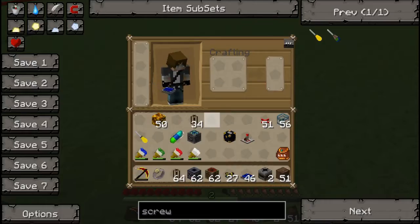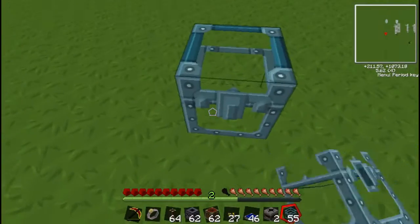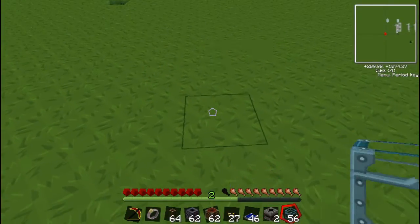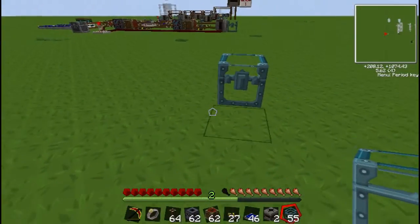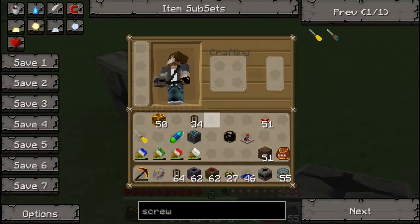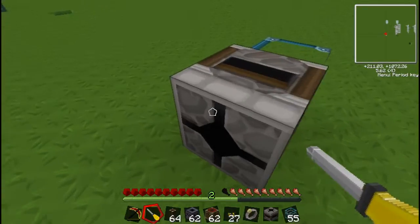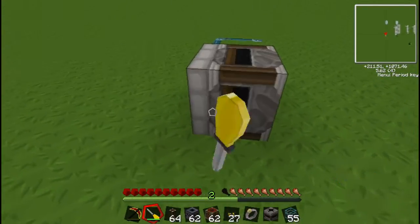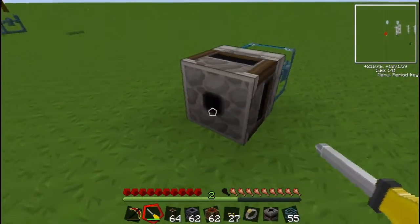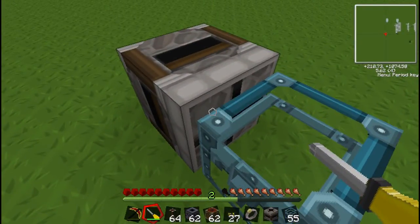Let's put down the base chest — the chest you'll be putting all your stuff in to be sorted. Now get one of your transposers and put it next to the chest. See this big hole? You want that facing towards the chest. The small hole comes away from the chest — that represents output. The big hole represents input.